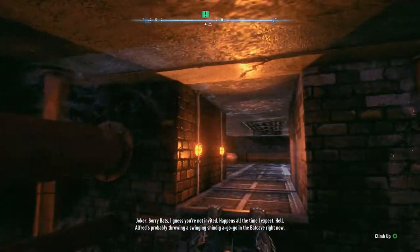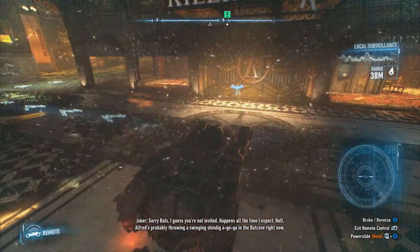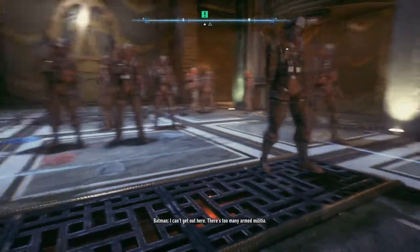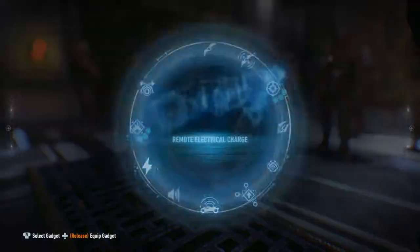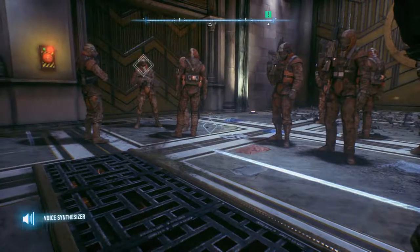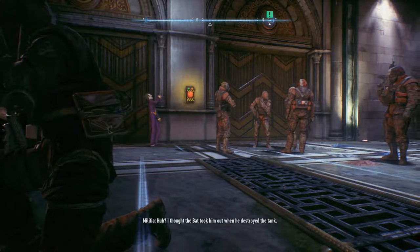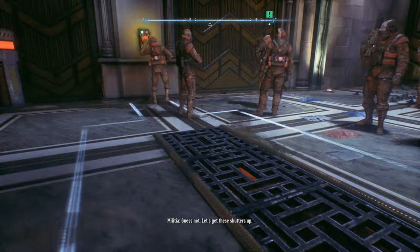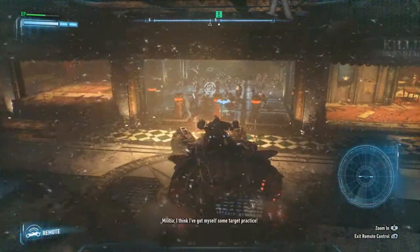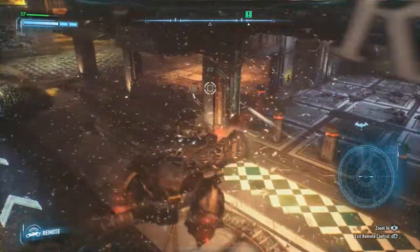I can't get out here — there's too many armed militia. I need to get that shutter open and use the batmobile. What you have to do is use your remote hacking device or your voice synthesizer. There we go! The boss wants the door open. Now we can switch back into our batmobile and take these guys out — let's go!